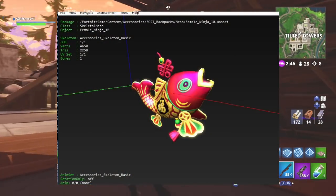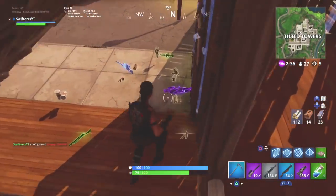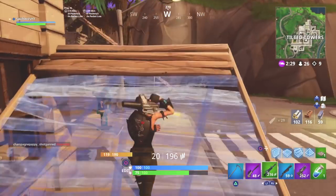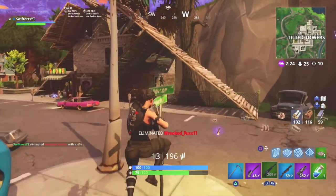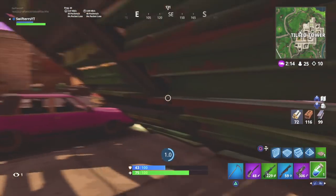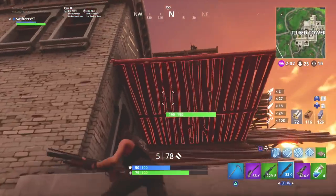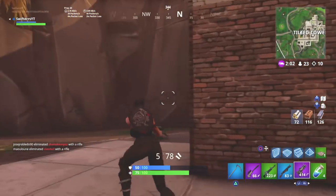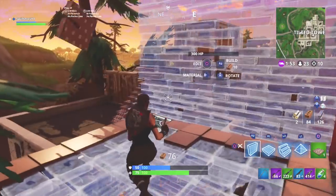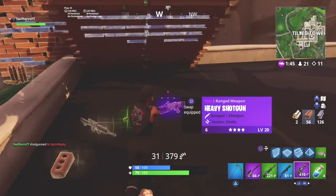Moving on to our next back bling, this one is so crazy — it looks like a Japanese koi fish of some sort, it really stands out compared to all the other back blings. I've always wondered and hoped that the developers start incorporating single back blings into the item shop. Maybe with the release of Season 5, instead of only being able to get back blings by purchasing a skin, we'll be able to purchase them individually with V-Bucks. These would obviously be a lot more inexpensive compared to full skins. We haven't actually seen any individual back blings for sale in the item shop yet, so maybe in an upcoming update possibly with Season 5 we may be able to purchase some of these back blings.